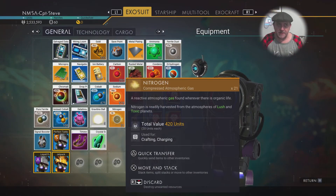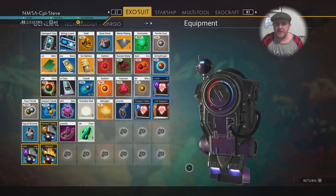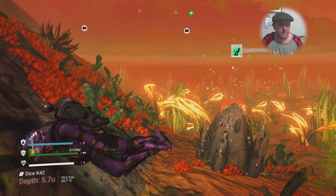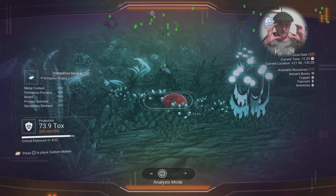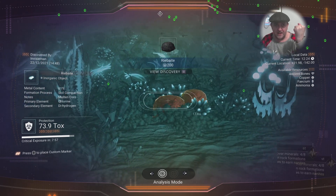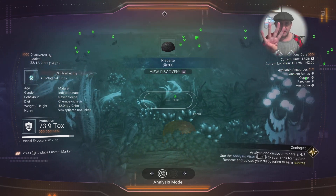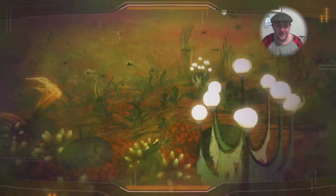We should be able to fix all of that once we get back to my ship. We do need to make a couple of these - in fact three - for our multi-tool to get the visor installed so we can scan for hot spots and all sorts of other shenanigans. There's one of the rocks - I now have four rocks discovered, I can't find any more than four.